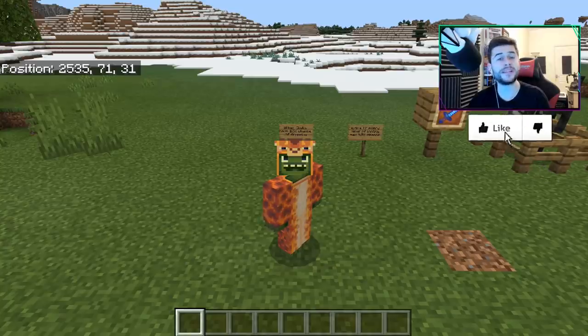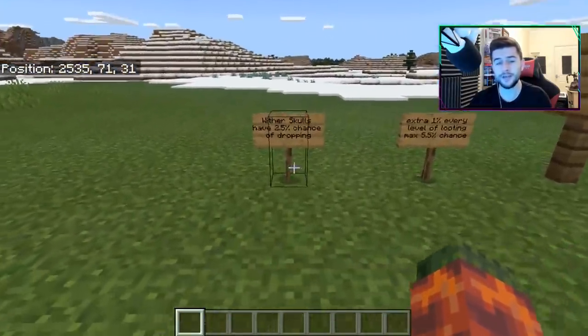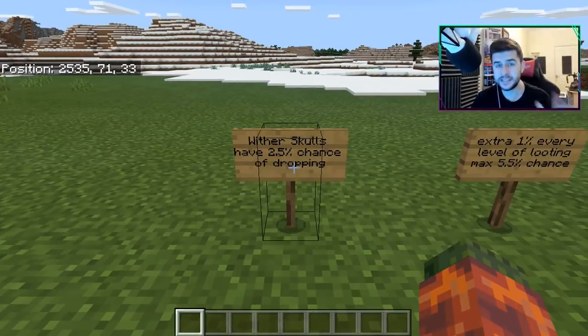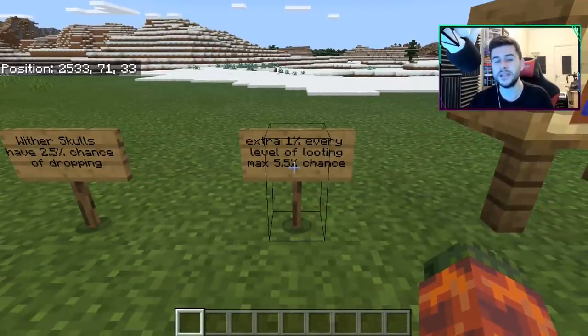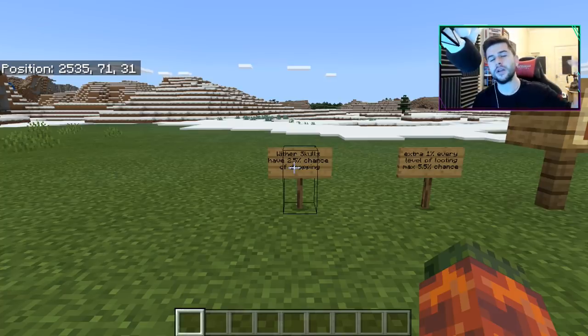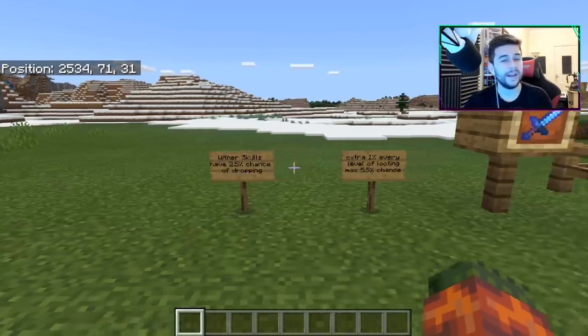Let's go through some very basic details to do with the wither skeleton in general. Wither skulls have a 2.5% chance of dropping by default — that's why it can take you an incredibly long time to obtain them. You have an extra 1% every level of looting, which gives a max of 5.5%: so 2.5 base, 3.5 at looting 1, 4.5 at looting 2, and 5.5 at looting 3. It's all down to luck. It doesn't matter if you jump three times on the spot or have a little ritual — it's not going to make the drop any faster.